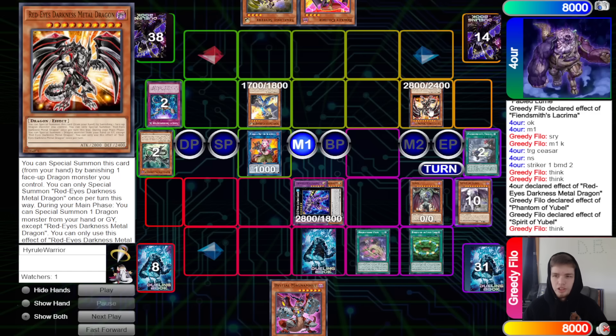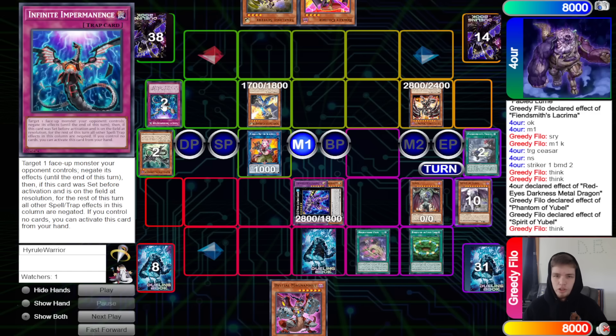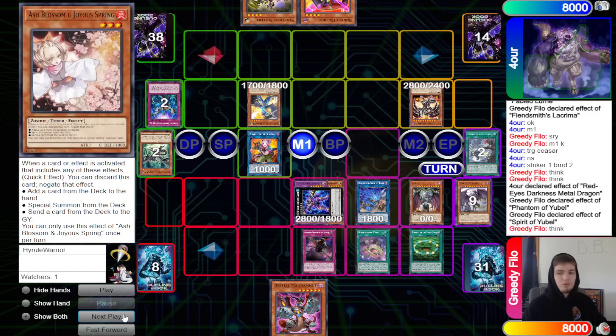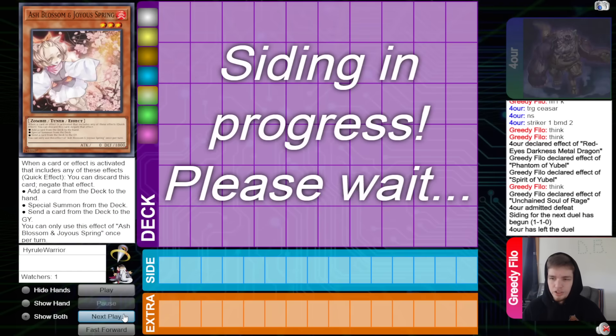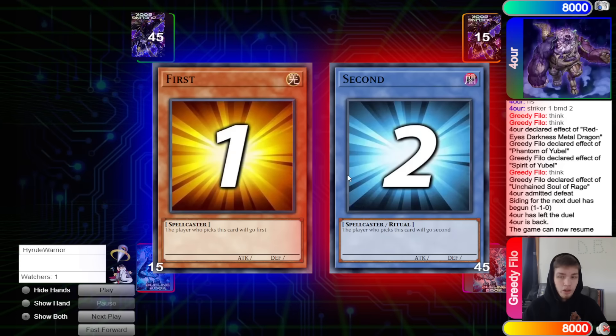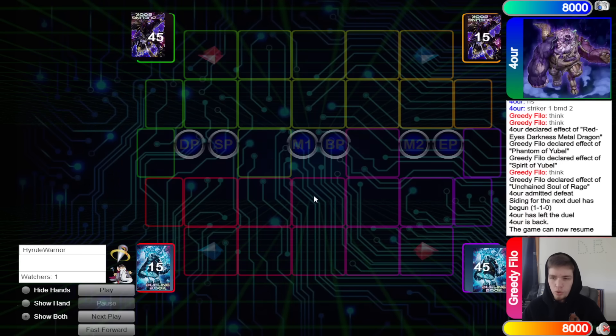Special summon White Dragon by banishing Black Metal. On that summon, probably go Chamber into Solar Rage, then use Solar Rage to link off Red MD and banish White Dragon with SP. They've already used their Normal and we cut them off with Boot. Solar Rage onto Red MD and they admit defeat. On to game number three.